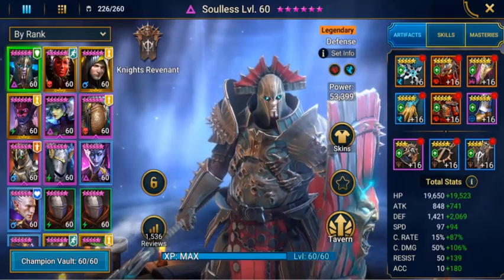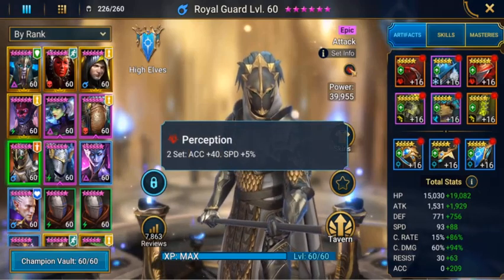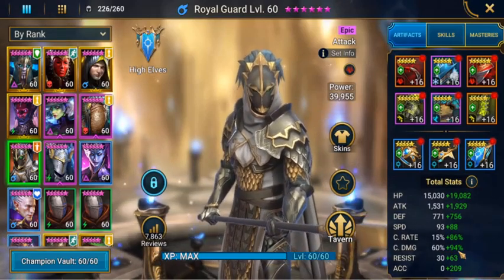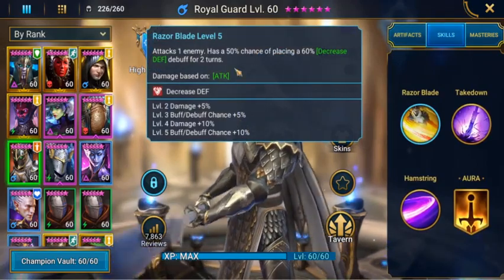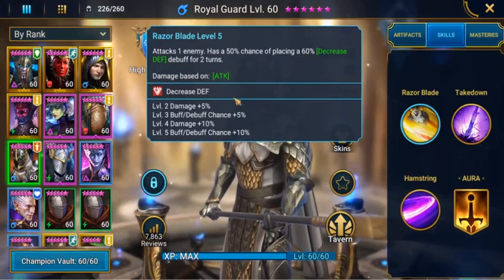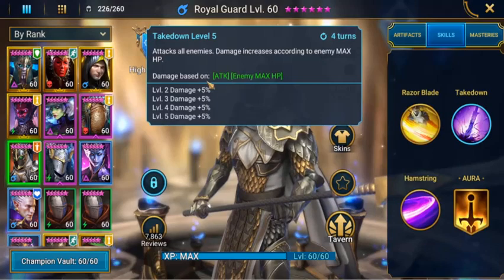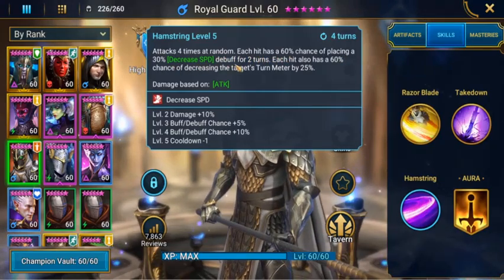Our next champion we'll have in the team will be Royal Guard. At the moment he's only in perception gear to give him the accuracy and a little bit of extra speed. His speed is around 191, his crit damage is 154, and accuracy at 209. His Razor Blade attacks one enemy and has a 50% chance of placing a 60% decrease defense debuff for two turns — I have him booked out as well. The Takedown attacks all enemies and damage increases according to the enemy max HP — this is his big move. His Hamstring attacks four times at random, each hit has a 60% chance of placing a 30% decrease speed debuff for two turns, and each hit also has a 60% chance of decreasing the target's turn meter by 25%.